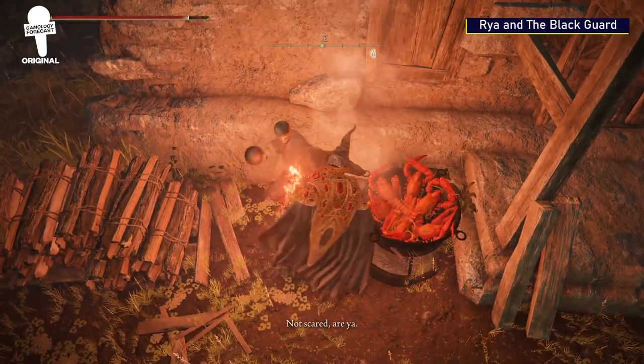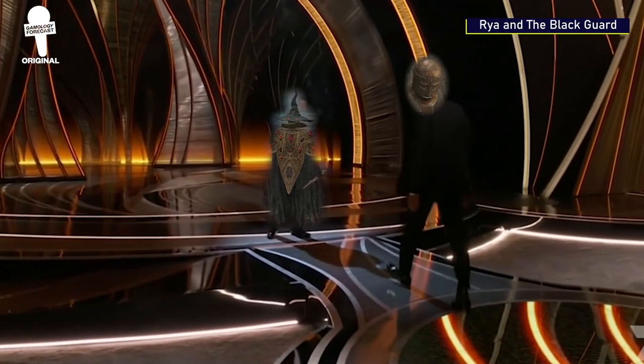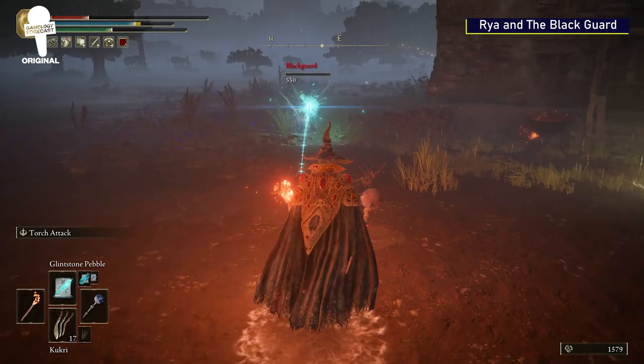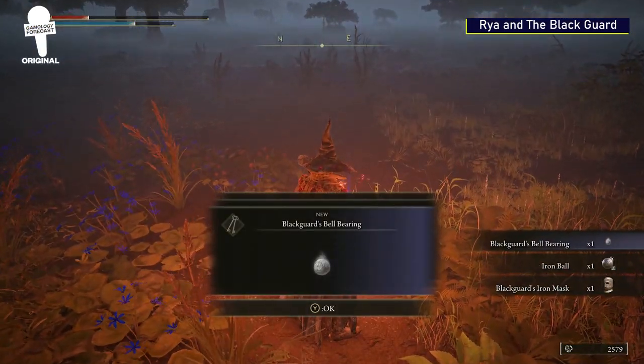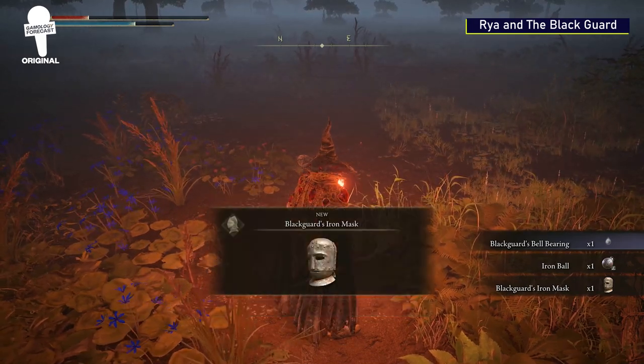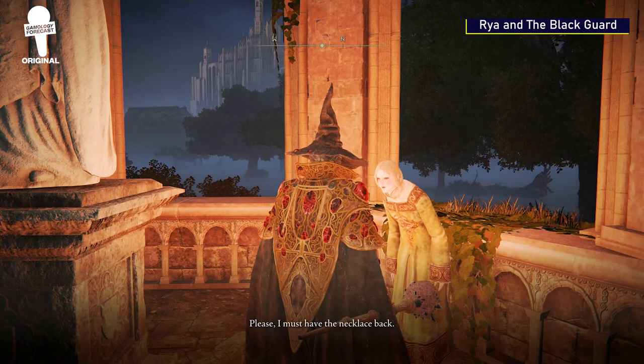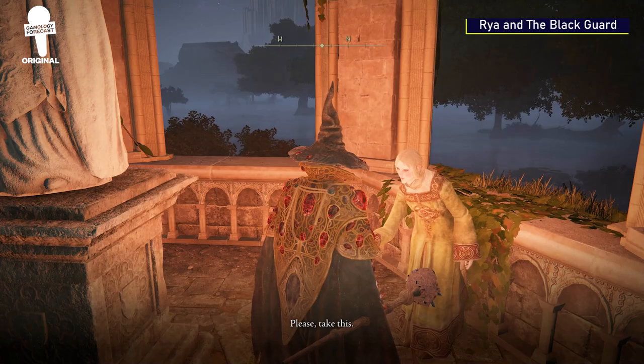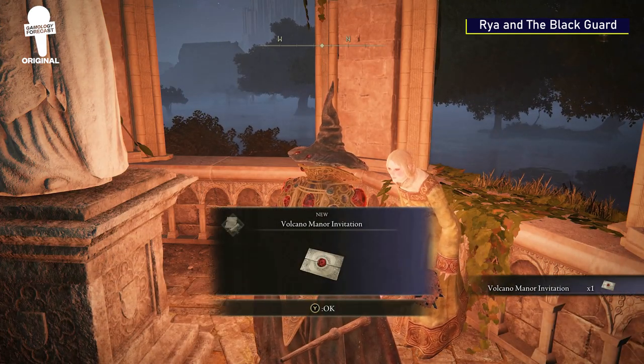If you've got an iron chin like Chris Rock, you shouldn't have any problem taking the hits from this enemy. Once you defeat the Blackguard, you'll get an assortment of things from him, the most important being Raya's necklace. You'll then want to return to Raya and give her the necklace, and she will give you a Volcano Manor invitation in return.